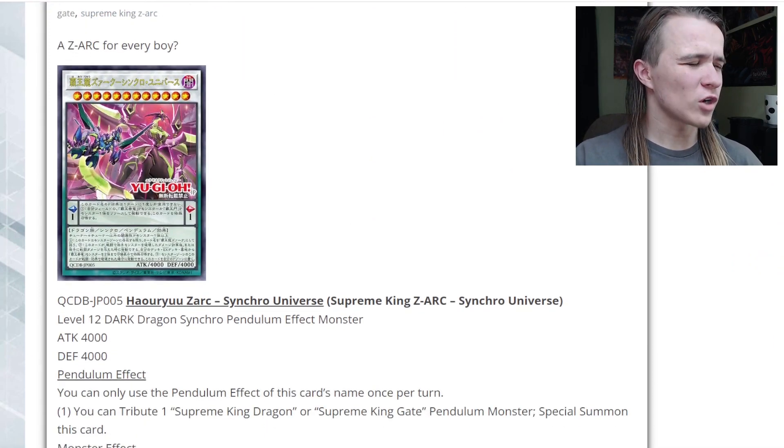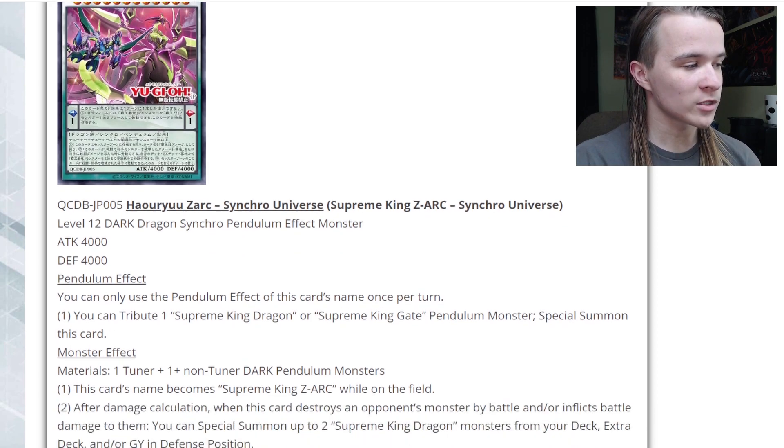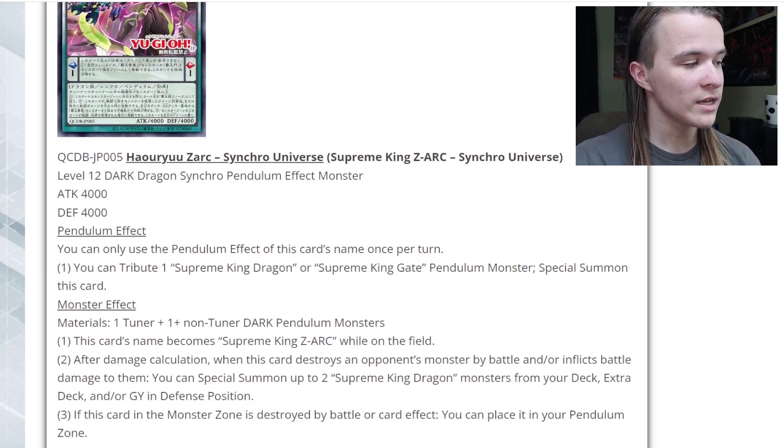It's a Zark for every boy — it's a new Synchro version of Zark, which is pretty interesting because you only ever had two different fusions. It's a Level 12 Dark Dragon Synchro Pendulum, Scale 1, with 4000 ATK and DEF. Its Pendulum effect says once per turn you can tribute one Supreme King Dragon or Supreme King Gate Pendulum monster to Special Summon this card. Its monster effect requires one Tuner and one or more non-Tuner Dark Pendulum monsters. This card's name becomes Supreme King Zark while on the field. After damage calculation, when this card destroys an opponent's monster by battle and/or inflicts battle damage, you can Special Summon up to two Supreme King Dragon monsters from your Deck, Extra Deck, and/or Graveyard in Defense Position. And if this card in the Monster Zone is destroyed by battle or card effect, you can place it in your Pendulum Zone.